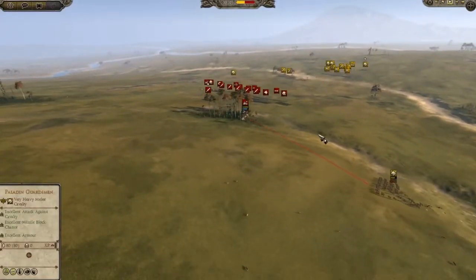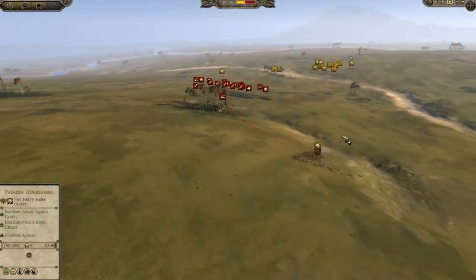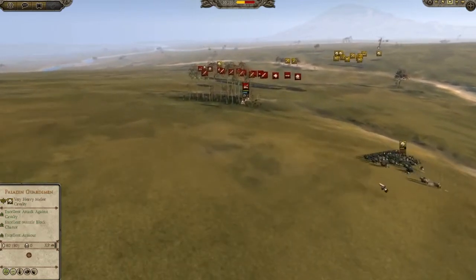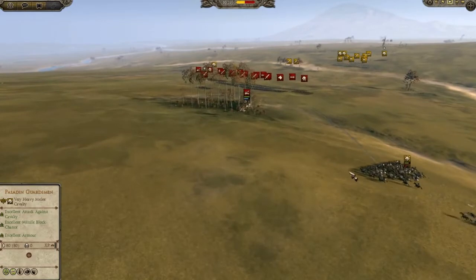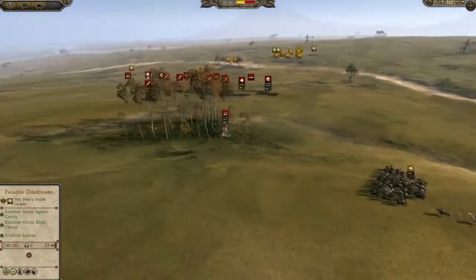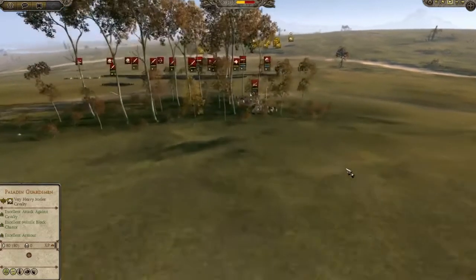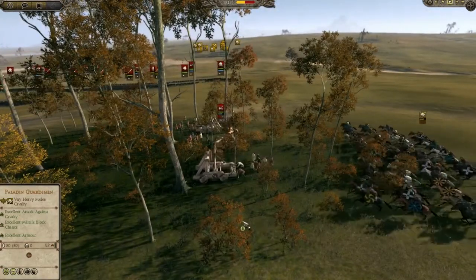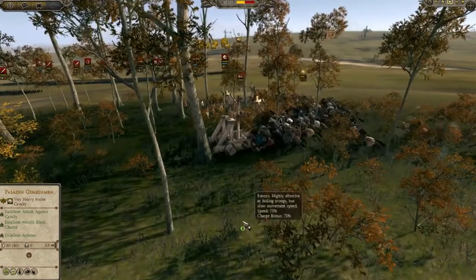These guys are going right after the Onagers. It looks like they just got hit by some Onager fire, but they're making a run for it. Those are some sharp-shooting Onagers. But they are going in for the kill. And those are heavy Onagers — that's why it's taking so long to turn them around.